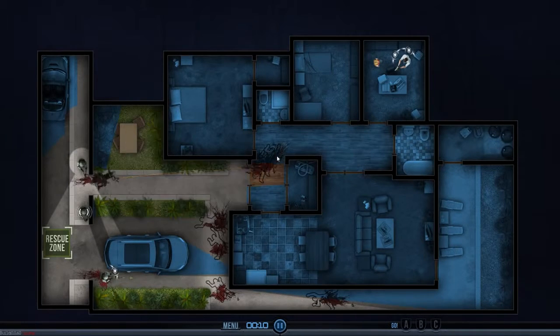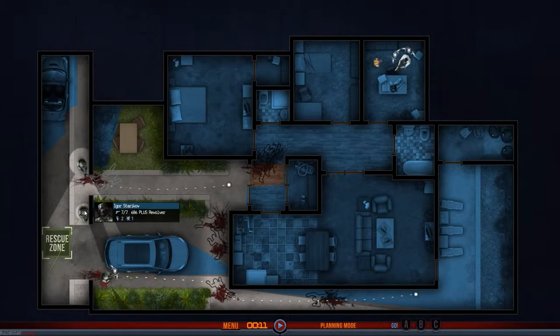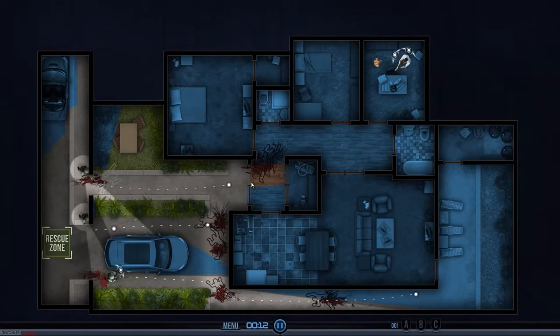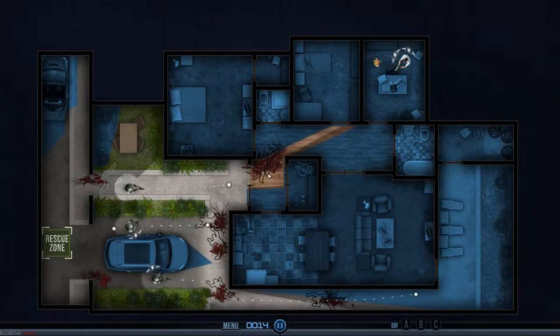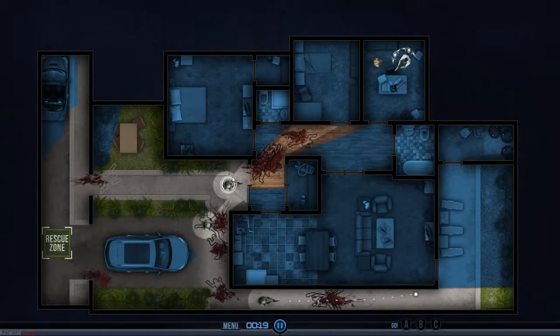We've had a casualty already — that is not good — and another one is injured. Scott Graves, I need you to compensate for your dead friend. We're going to start having the shotgun move up and have the revolver go in through the other side, making sure to face down this hallway. There he goes — nice shot, buddy. There's another one — what a beast! You guys are just getting work done up in here.